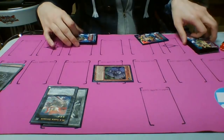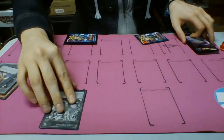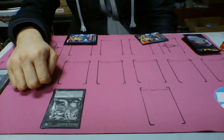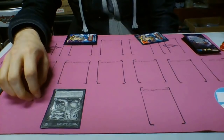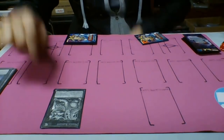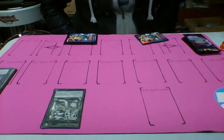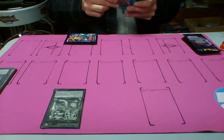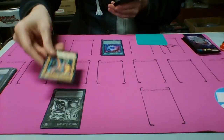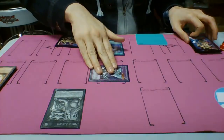After that, we're going to actually link summon — we'll send both of these to the graveyard and summon Mrs. Radiant. This effect isn't too relevant, but it's an easy-to-summon link monster. It takes two Earth monsters and its link zones point diagonally down — these two zones right here. After that, we're going to activate our Brilliant Fusion. Brilliant Fusion will send Garnet and Triclon to the graveyard, and we'll summon Seraphonite to one of our linked zones.